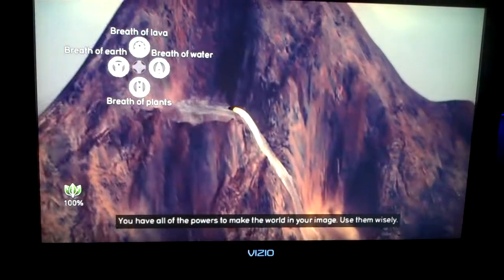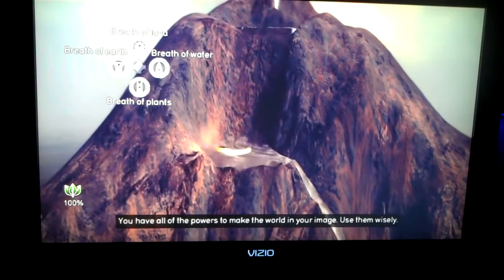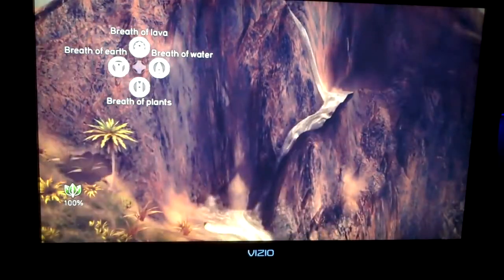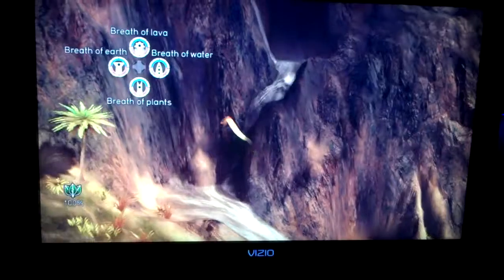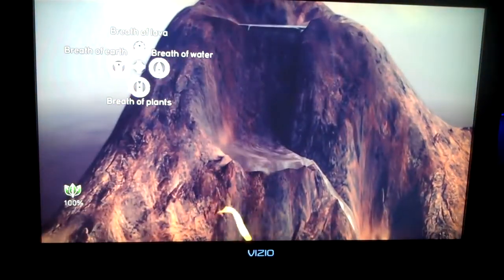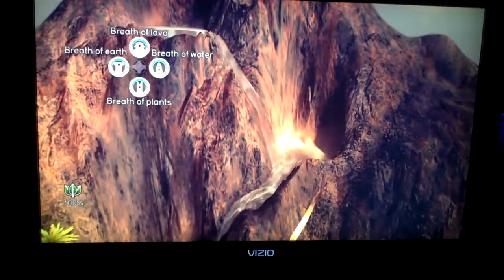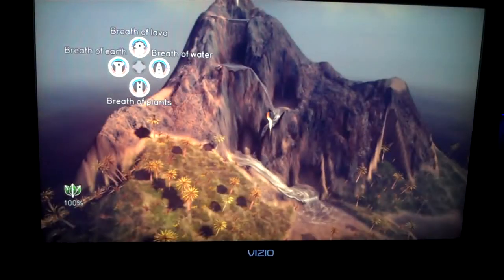I ended up having to make these little depressions using Breath of Earth — one there, and there, and there, and then all the way at the bottom. After I did that, trying to find a way for the water to flow, I then used lava and kind of crafted a path out. And it seems to work really well — it turned out just as I wanted it to.